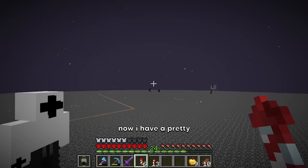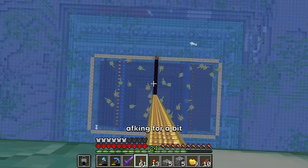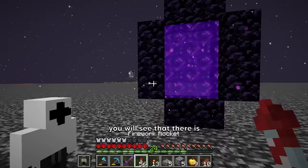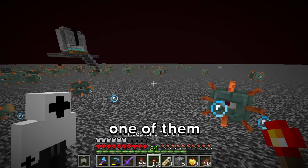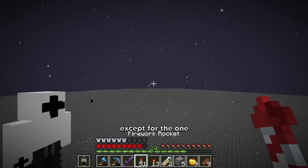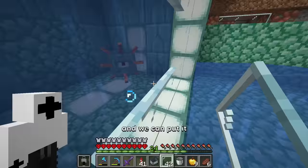Now I have a pretty good way of getting the guardian — it involves AFKing for a bit. If I just name tag one of them, then fly away, they all should despawn except for the one I name tagged. Now I can just send it off in a minecart and put it in its cage.